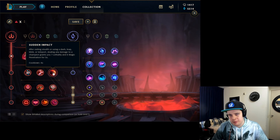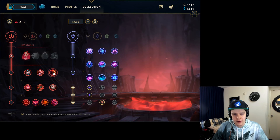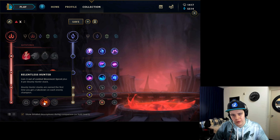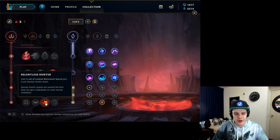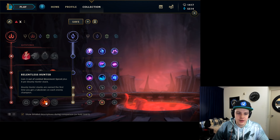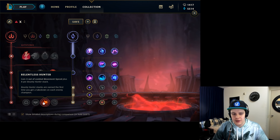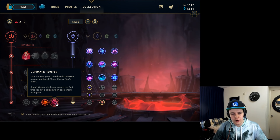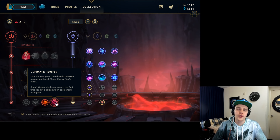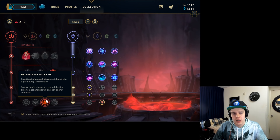After that, Sudden Impact on Evelynn is pretty much a no-brainer. It activates after exiting stealth, and you're pretty much always exiting stealth, so you get the extra lethal or magic penetration. Then Eyeball Collection for more ability power, and I go Relentless Hunter. Relentless Hunter gives you out-of-combat movement speed, which helps you roam the map a lot faster. If that doesn't work for you, you can go Ultimate Hunter instead — it works very well on Evelynn because of her ult cooldown being lowered, and her ult gives a lot. But I'd highly recommend Relentless Hunter.